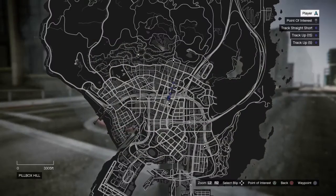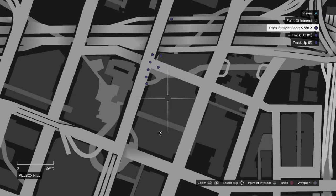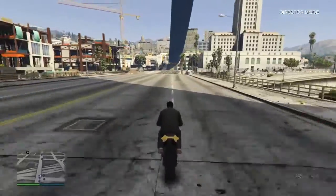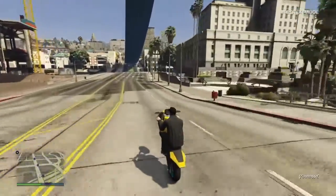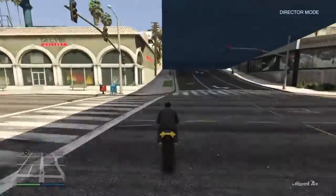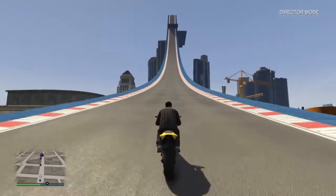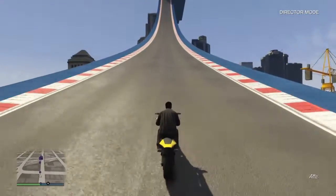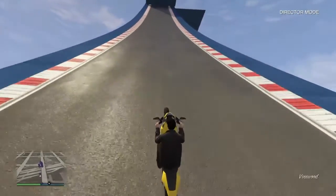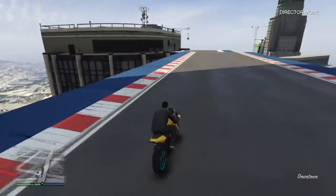So to start things off, simply be in director mode. The IAA building is right about here on the map. You're going to want to have a motorcycle, and you really want to have a small one like the Batty 801 or the Rufian — for this video I'm using the Rufian. Since you can't spawn a Cargobob and a bike at the same time, I just made a huge ramp right to the top of the IAA building. You're going to need to take your bike up to the top of the IAA building, whether you Cargobob lift it, find a bike off the street, or request one. Just take it up to the top of the building — make sure it's a small one.